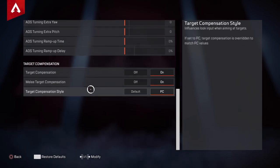I want to show you guys a quick thing: in target compensation style, I don't use defaults — I use PC values. I refuse to use default because I think default makes it too easy, and I kind of don't like the aggressive aim assist that console has, where it kind of locks on. That doesn't give me as much freedom and mobility.